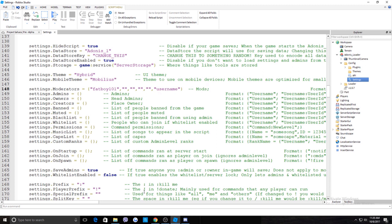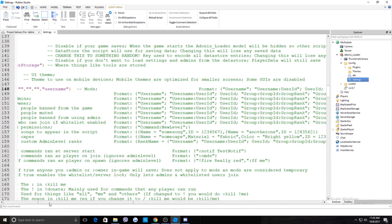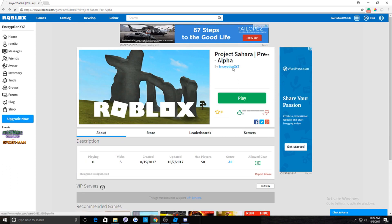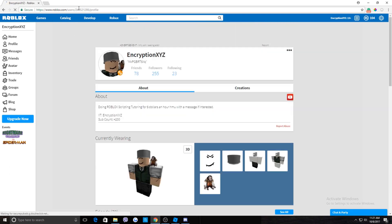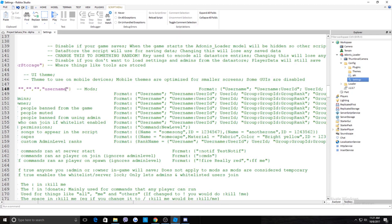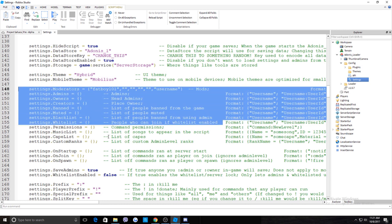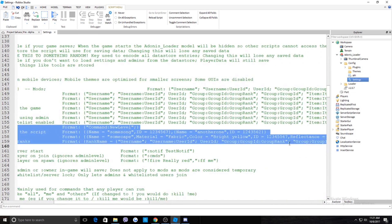Those people you add will become Moderators. You can also use the format 'username:userID' — the user ID is the number on their Roblox profile. Go to their profile, copy the number, go back to Studio, and paste it. But honestly, just putting their username is easier. This format applies to all the permission lists.